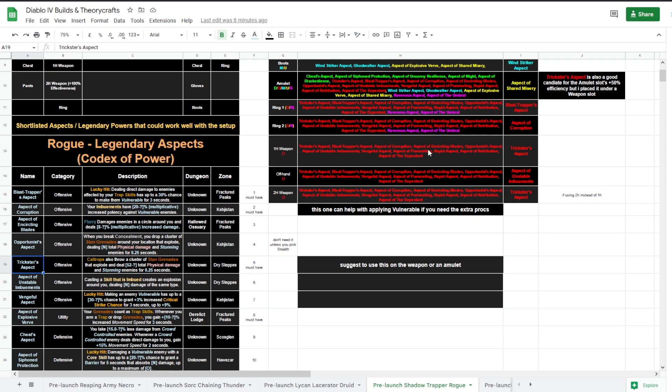The Trickster Blast Trappers Aspect: lucky hit — dealing direct damage to enemies affected by your trap skills has a 30% chance to make them vulnerable. More ways to make enemies vulnerable — definitely a must-have for the build. Aspect of Corruption: your imbuements have 20% multiplicative increased potency against vulnerable enemies — lovely synergy with all the ways we can make enemies vulnerable. Must-have.